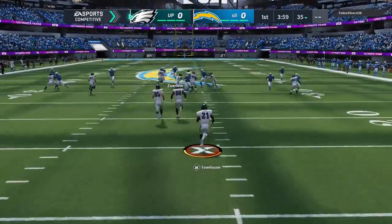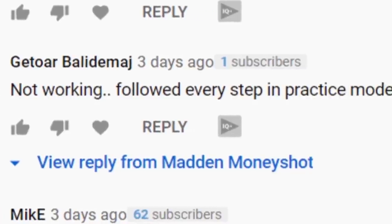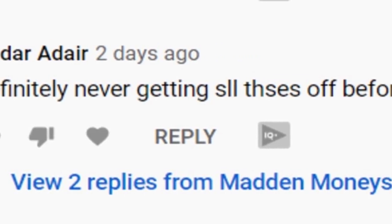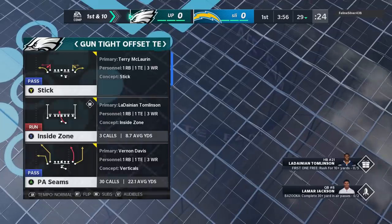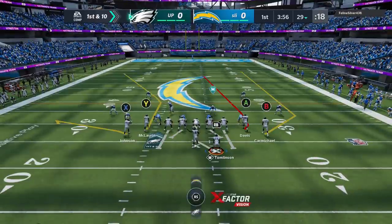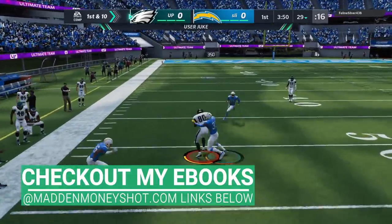I shared this blitz with you guys a couple days back and told you I would put out a video of me making everybody quit with this particular defensive play. For some reason, when I put that original video out, I still had a lot of people questioning whether it worked or whether they could get all the adjustments in in time. I even had some gameplay footage at the beginning so people wouldn't question it, so I'll try to answer some of that in this video. Ultimately, this is just a really good blitz. I'm using the Kansas City Chiefs defensive ebook.